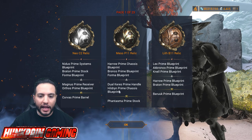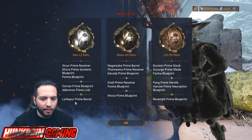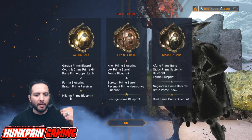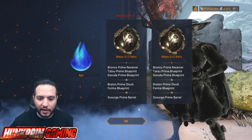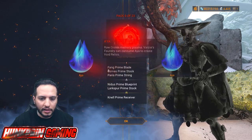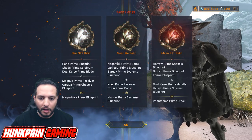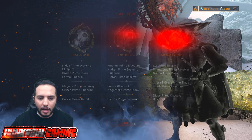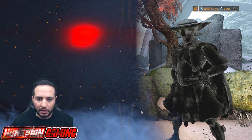We buy 23 Relic Packs and let's check our luck. There we go — Hildirim Prime Chassis Blueprint from Meso. A few others come up empty. Then we find Hildirim Prime Blueprint in Axie H6 — so the most important one here is Axie, that's what you want to look for. We also get Luxpor Prime Stock, Luxpor Prime Blueprint, another Hildirim Prime Chassis, and more. We'll check them all on the Orbiter.